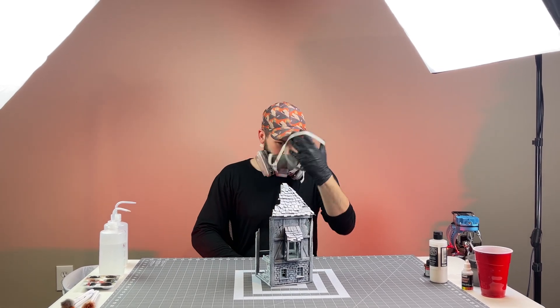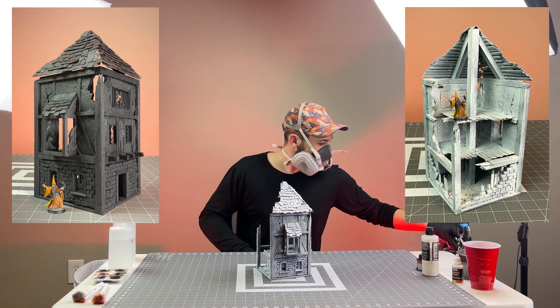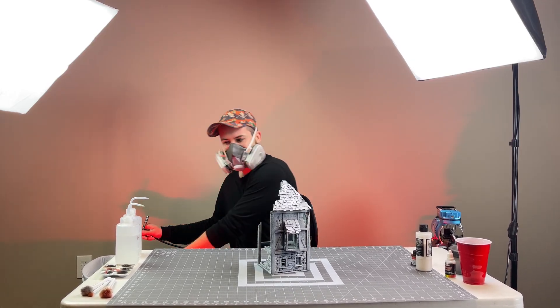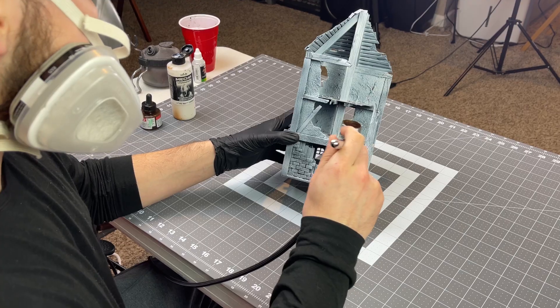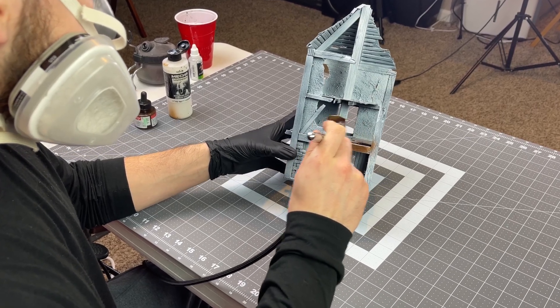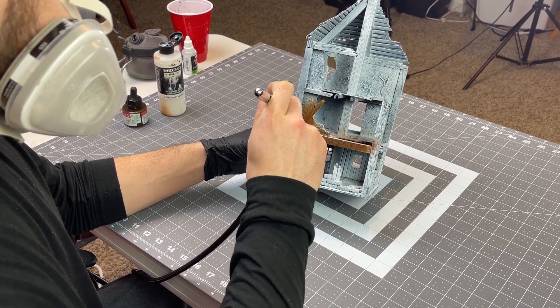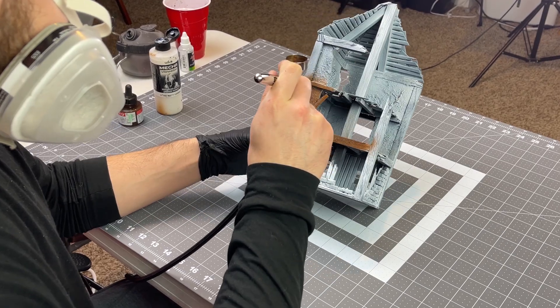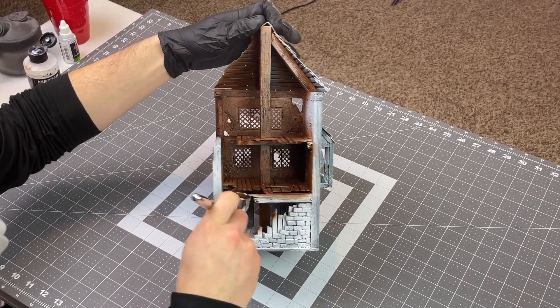I figure you all have seen someone prime a piece of terrain and then zenithal highlight it with a white ink. If not, well, I'm sorry — I skipped filming that step. For the rest of the base coating, I continue to use my airbrush to throw on a brown ink. I cover everything with this coat of paint. Keep in mind, medieval homes were made with rocks, stones, wood, dirt, and the fecal matter of their neighbor. So why not cover everything with a steamy load of brown?